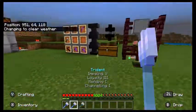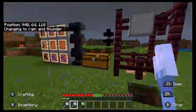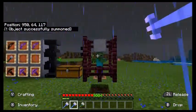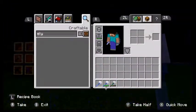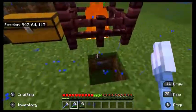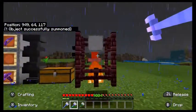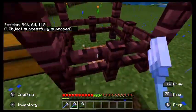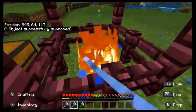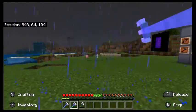Let's change the weather to thunderstorm. If you're not using a riptide trident, a channeling one is not bad at all. This one has loyalty, mending, channeling, and impaling — definitely not a bad choice. And especially if you're going for mob skulls, because this will charge a creeper. It won't one-shot most things, but just bam bam and you're dead. This is actually a strong contender for a good weapon — both ranged and melee.